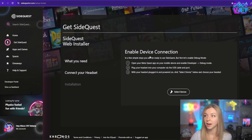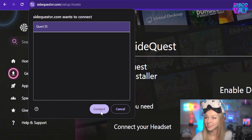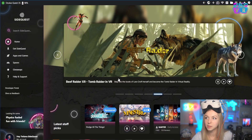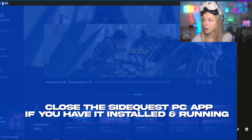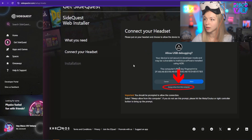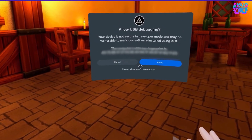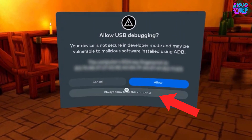If you go back to your web installer, you already have your developer mode enabled, which will allow you to go to the next step. Right here, you will enable the device connection — that simply means connecting your headset to your computer using a USB-C data cable. Select your device, Quest 3S, and click on connect. If you get an error, it's simply because you already have SideQuest running — close SideQuest and try again. Here you'll get a message that says allow USB debugging. I recommend you click on always allow from this computer so that you don't get this window again.